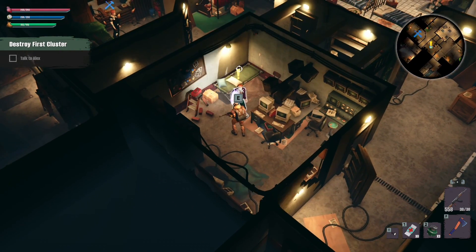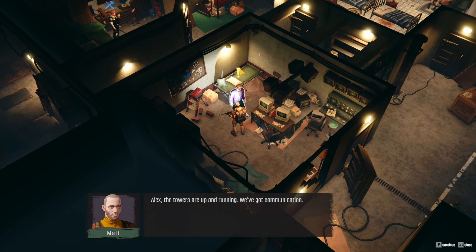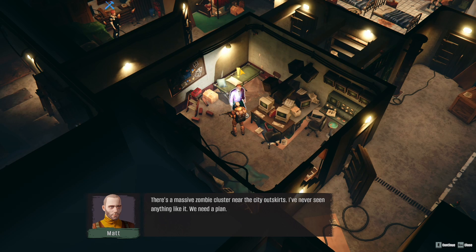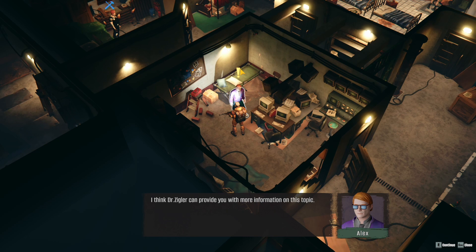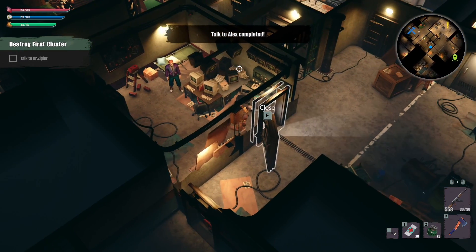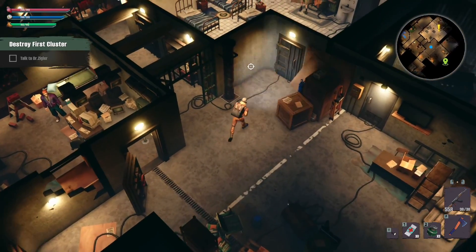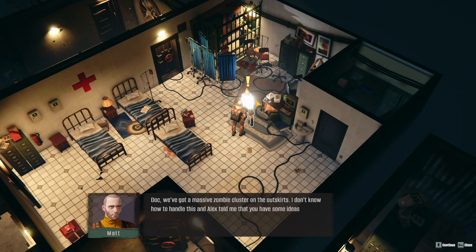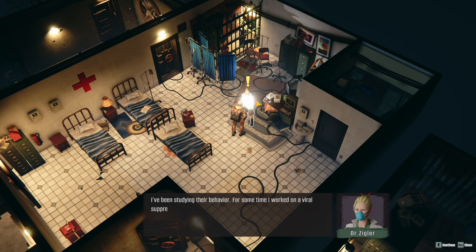Person with the interesting clothing. 'Alex, the tower is up and running. We've got communication. Good job, Captain. It's a major step forward. What's the situation out there?' 'There's a massive zombie cluster near the city outskirts. I've never seen anything like it. We need to plan. I think Dr. Ziggler can provide you with more information on this topic.' 'Doc, we've got a massive zombie cluster in the outskirts. I don't know how to handle this.' 'I've been studying their behavior. I worked on a viral suppressant. We can release it into these clusters — it might neutralize the zombies and destroy its nest.' 'Better than nothing, I'll give them a shot. Be careful, Captain.'